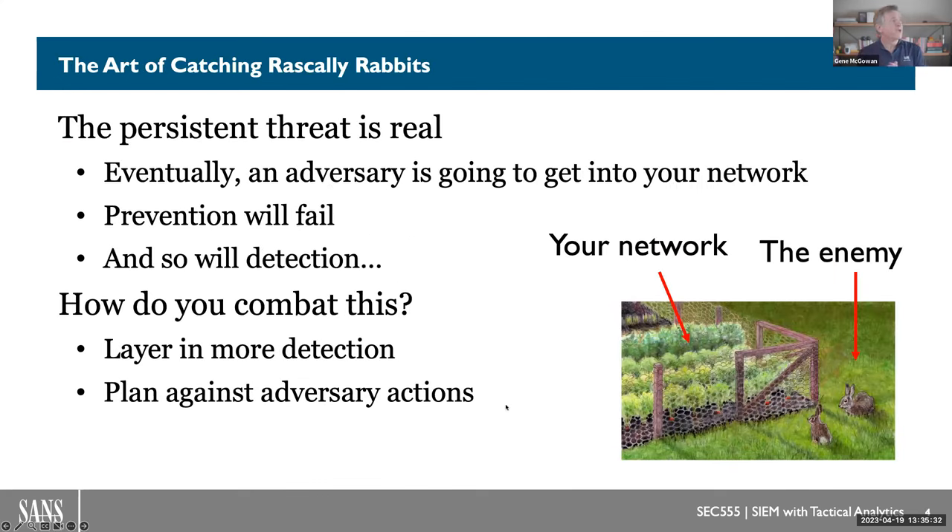The idea here is we want to be able to capture the adversary inside of our environment. The example: if you had a garden with cabbage, lettuce, and things that are really yummy to your local wildlife like the rabbit — we want to catch that rabbit trying to get into the garden and have their way with what we've worked so hard on. In this picture we see the fence, our garden — our network — and the enemy on the outside of the fence.